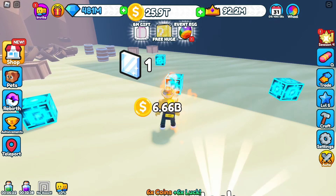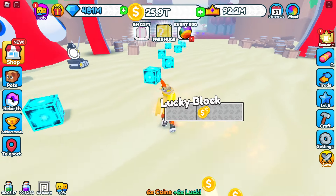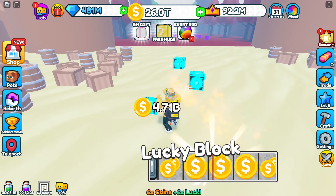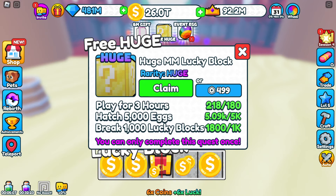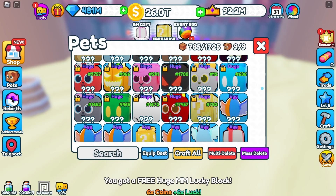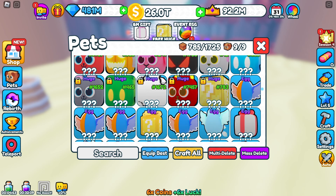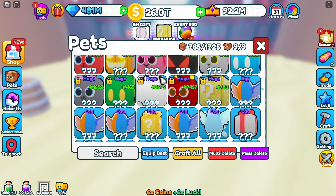To follow up with the last update — I did not claim my free huge yet. So I got a huge MM Lucky Blocks. I did all my stuff. Let's go claim them. You got a free huge lucky block! What kind did I get? Where is he? There he is. I think it's just a regular one — doesn't say golden, doesn't say anything.